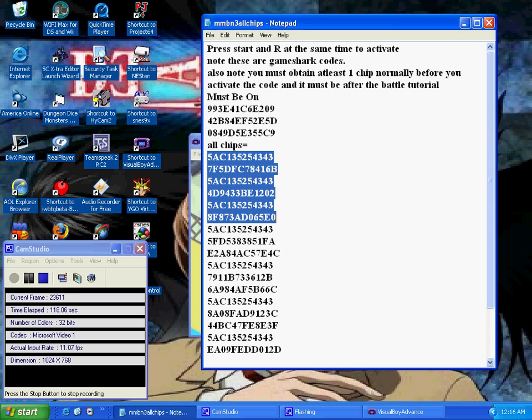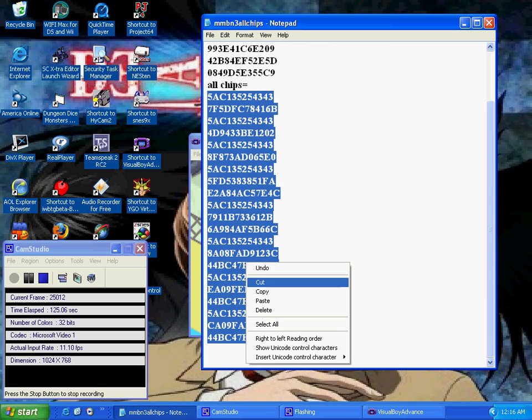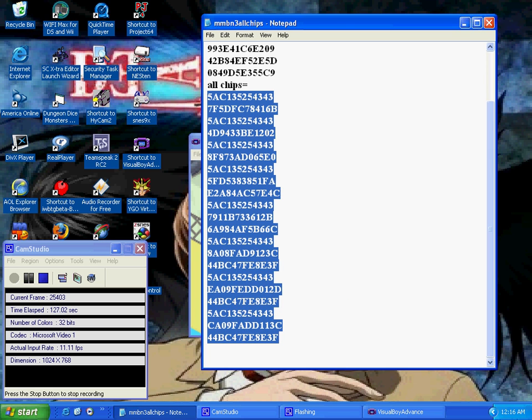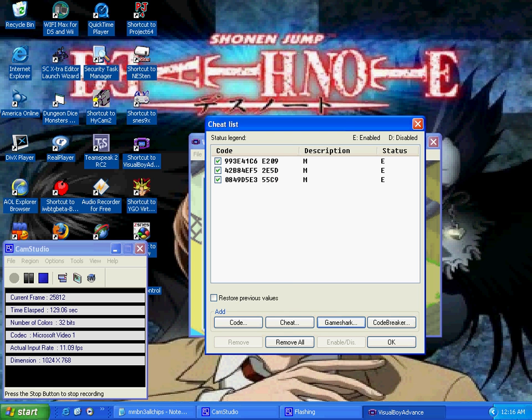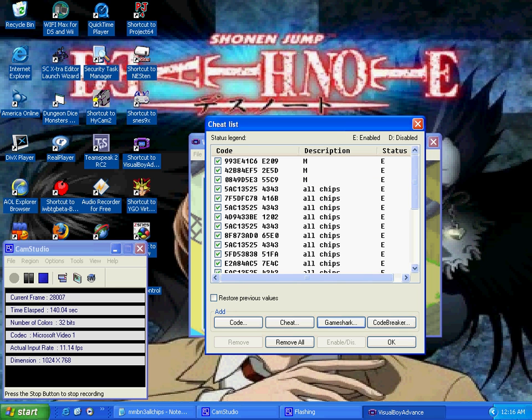Here's the other code — the code that so many people have asked me time and time again for: getting all the chips in the game. So I'll copy that, go into Game Shark, enter in 'all chips,' and put that in. Yeah, that's a lot of codes.